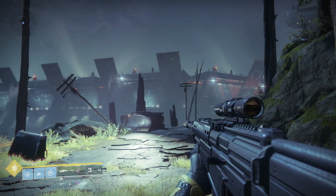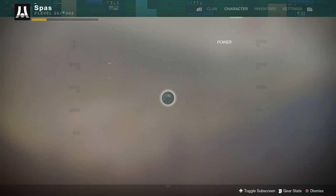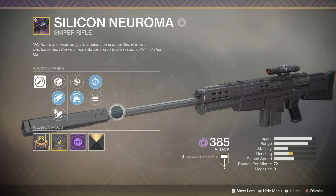What's going on guys, Spasmedic here back inside Destiny 2. In this video I'm going to give you a review of the Silicon Neuroma, the exclusive Nightfall Sniper from the Pyramidion. You can't get it now unfortunately, but just like I do with every other Nightfall exclusive drop I try to compare it to other weapons in its category and see if it's any good. I think it's probably one of the better PvP snipers in the game.